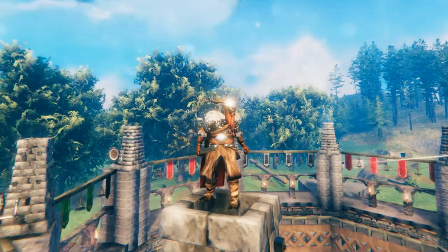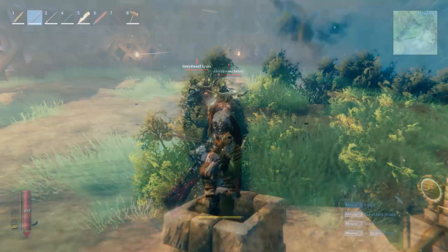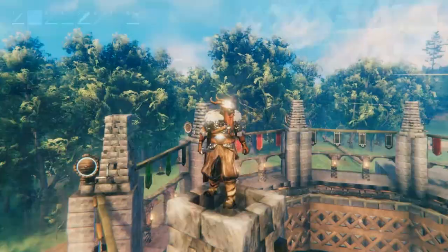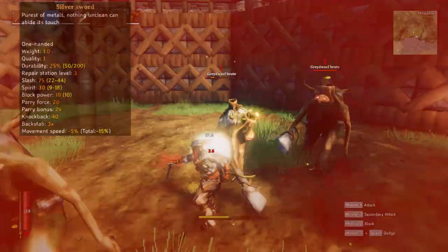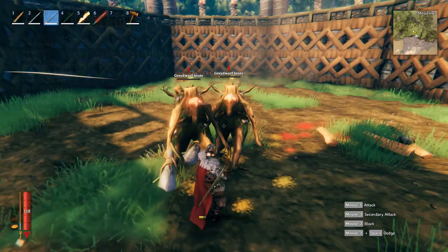Now onto the swords — the part I think most people care about the most. The first sword you can obtain in the game is the bronze sword, which is shorter than the others and deals 35 slash damage. Next up is the iron sword — a big jump from the bronze with 55 slash damage. Thirdly, the silver sword: a very fast and strong one-handed weapon with a slash damage of 75. And now the end game version — the black metal sword — has a slash damage of 95.